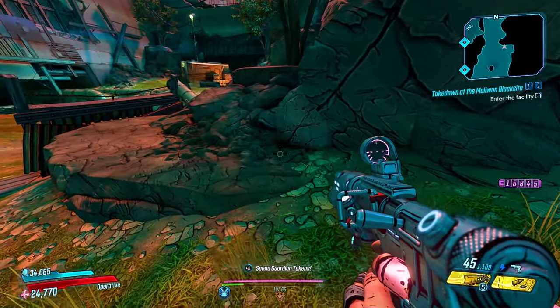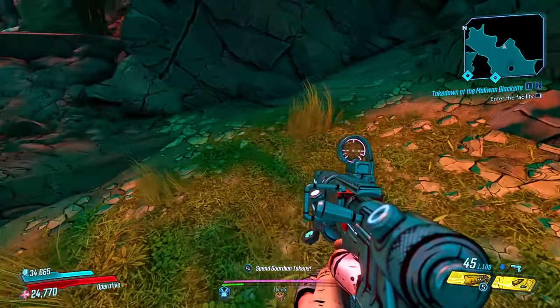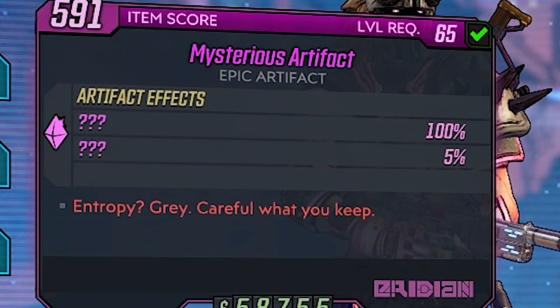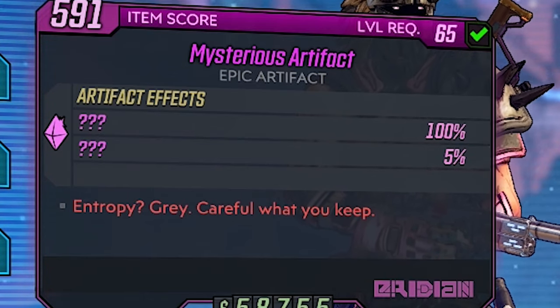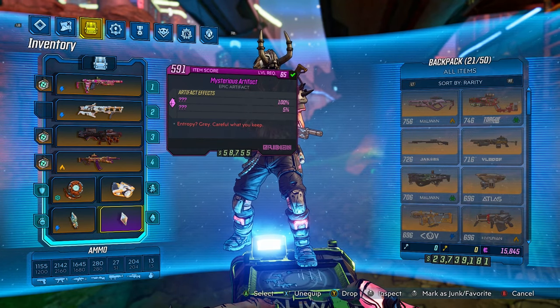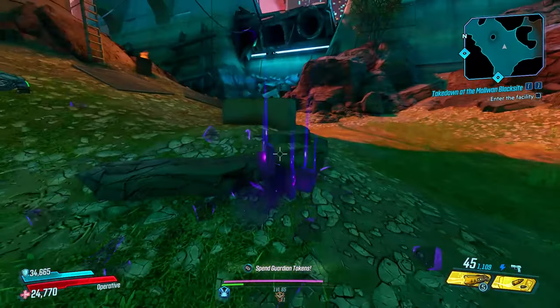This is very handy because if you're trying to farm iridium for the new raid boss or for the reroll machine, this is going to be what you want to wear when you're farming. It appears that the 5% shown on the item card is a 5% chance to encounter these mysterious little clusters of iridium. As you can see, we have another one right here which we can just break for some free iridium.